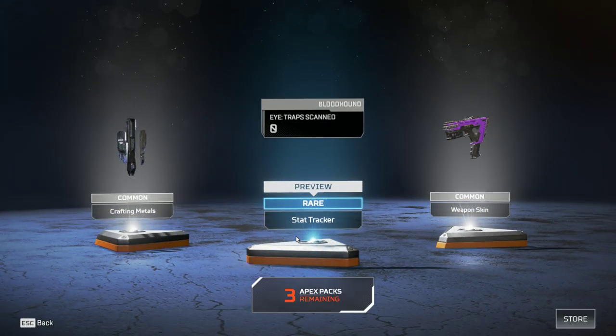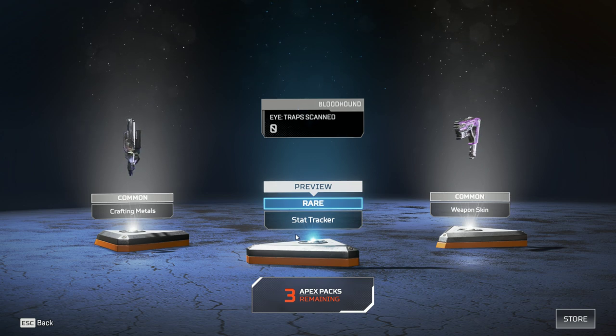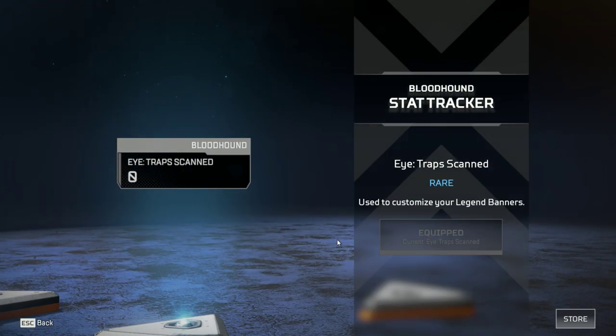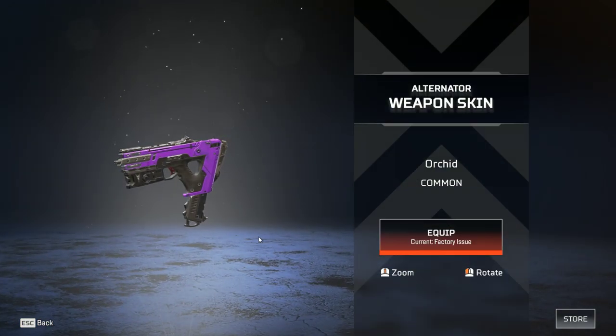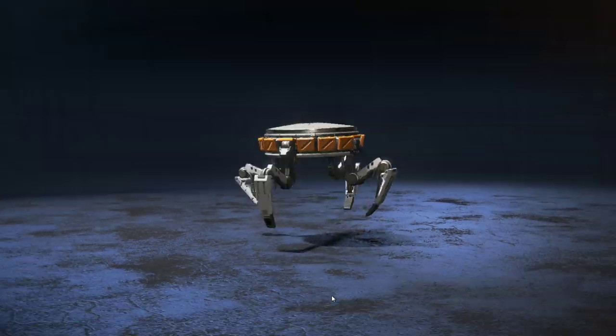Next one. Common material, eye traps for Bloodhound, and a common skin for the Alternator — it's the orchid one.